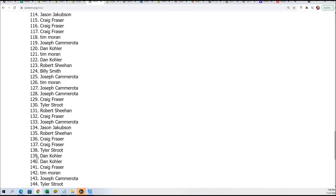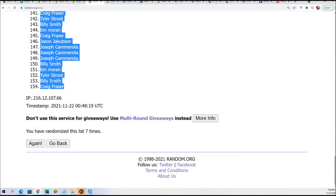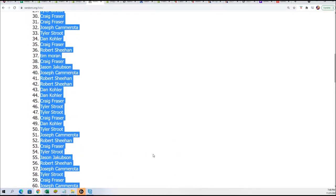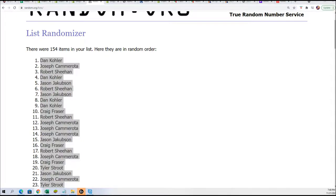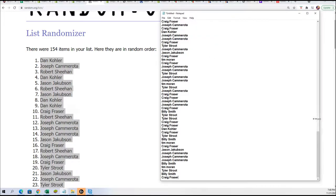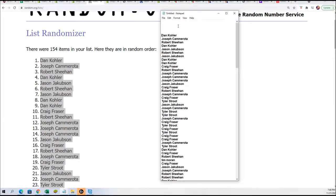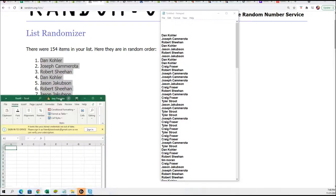All right, so here's lucky number seven — the first random is finished. We got our first list done; that is all the owner names. I'm gonna put them right here.